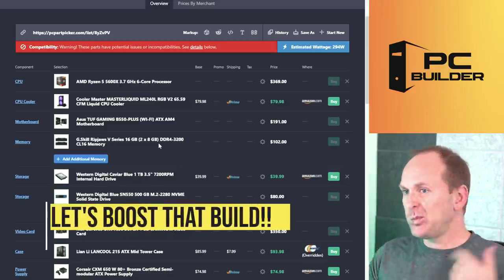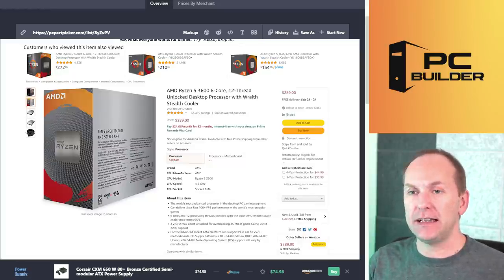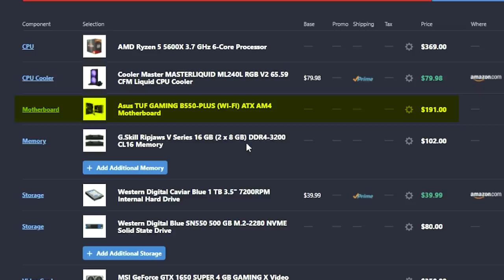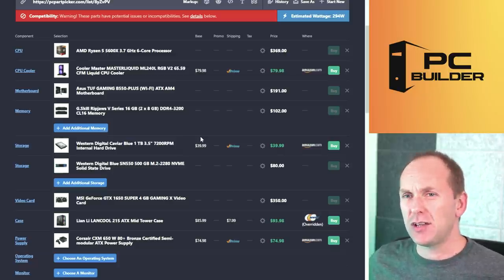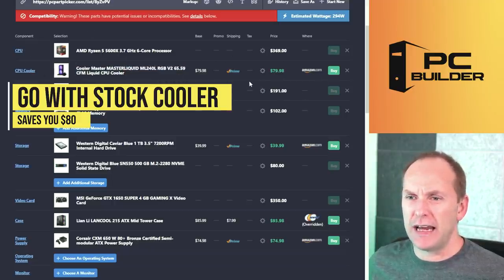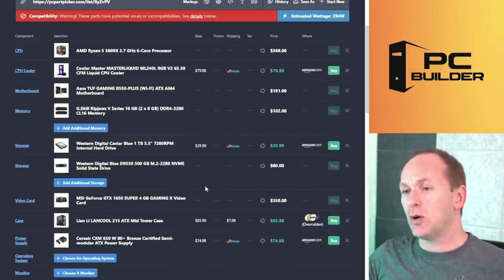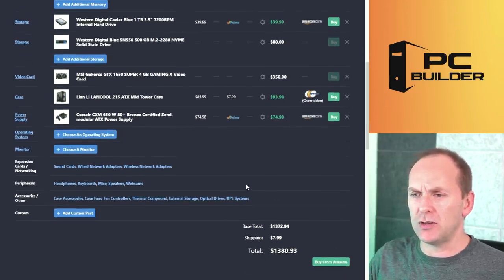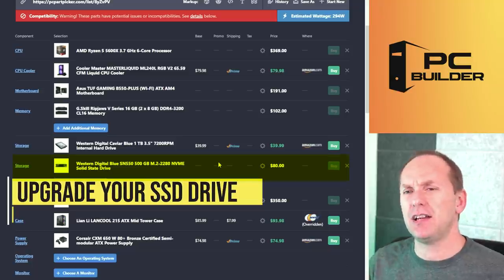The storage is going to be a problem. There's a one terabyte hard drive and only 500GB of NVMe SSD storage. Hard drives are fine for cold storage, but handling video files generally isn't one of their best uses today. For changes: I'd recommend downsizing the CPU, but the 3600 is out of stock most places. The motherboard — if you could come down on that, maybe look at a B450. Also consider dropping the liquid cooler and going with the stock cooler to free up about $80 for a better GPU.